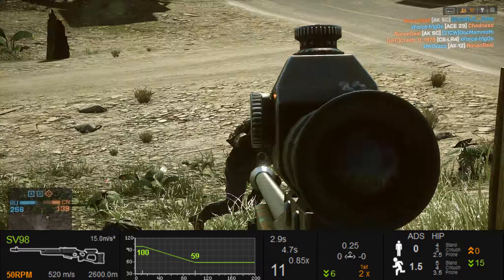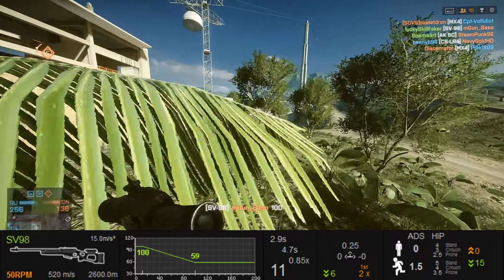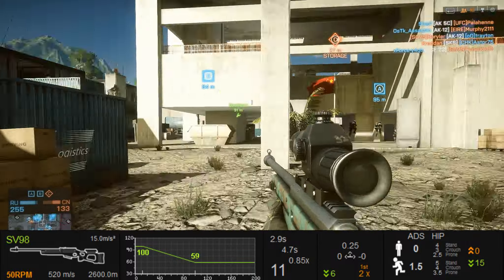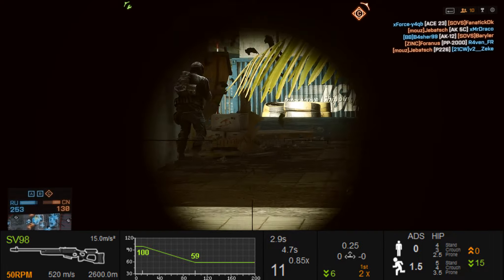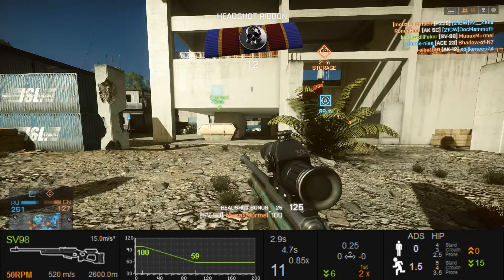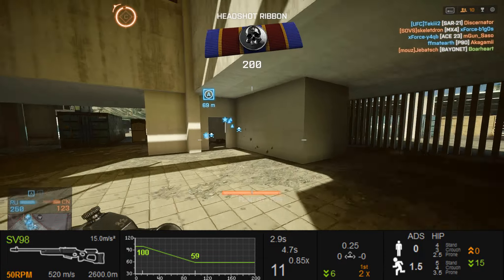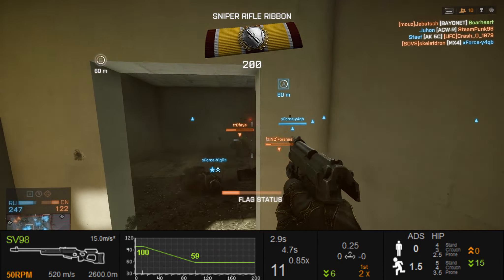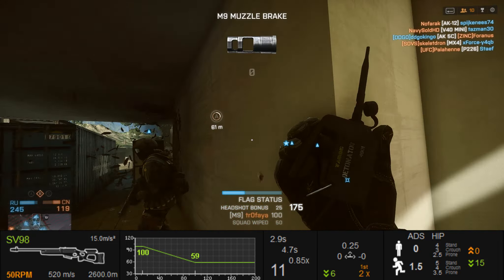The damage model got changed slightly. Now we have a maximum damage of 100 and a minimum damage of 59. You can also one-shot to the head or body within 12.5 meters. After that you will have to get two shots or a headshot. It has an 11-round magazine. The empty reload is 2.9 seconds, the full reload is 4.7 seconds, and the threshold is 0.8 seconds.